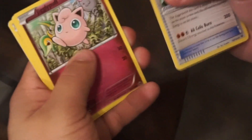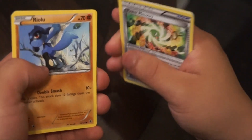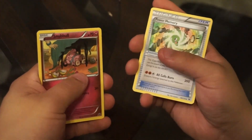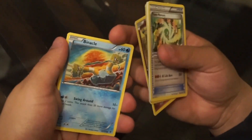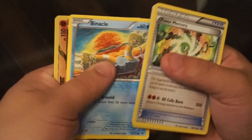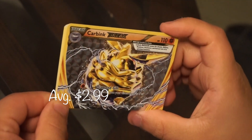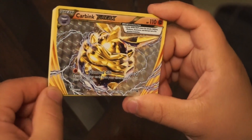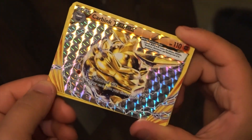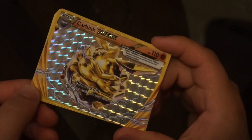Jigglypuff - don't we already have that one? Yeah it's Nidoran and Tepig. Deerling, Riolu - I love Riolu and Lucario, just because of Super Smash Bros. Snivy. Binacle - that's a Pokemon? Barnacle. And for the break card - this is pretty cool. Not bad at all, it's a fighting type. It's Carbink break. I didn't even notice this part of it - yeah, I like it. That's cool.